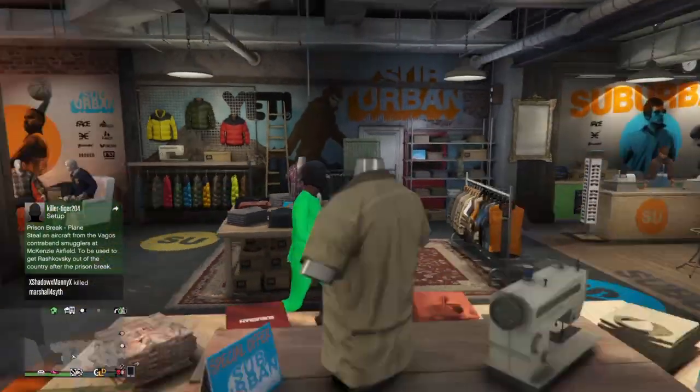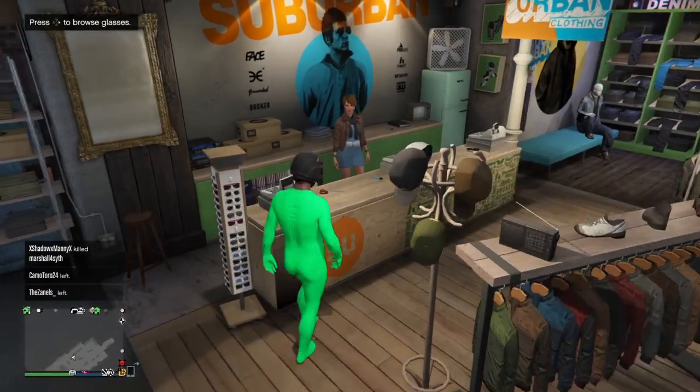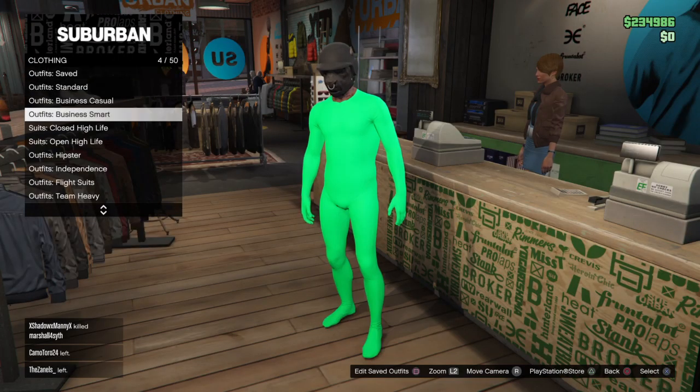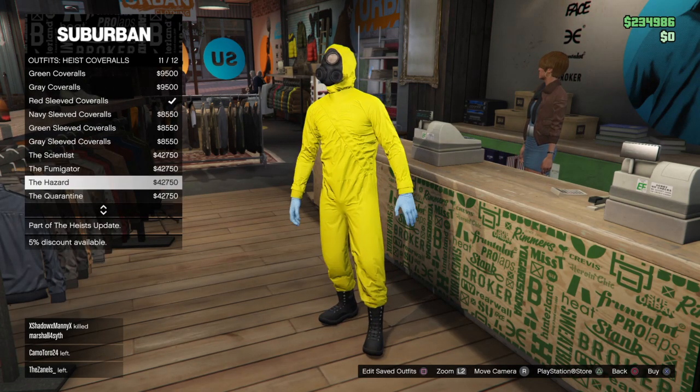You go to any clothes store, then you go to the front desk and go to outfits. Then you get the hazmat from Heights Coveralls — all the way at the bottom.